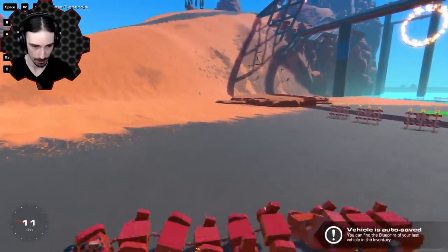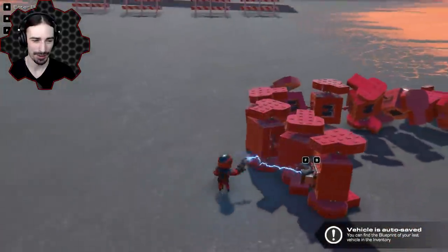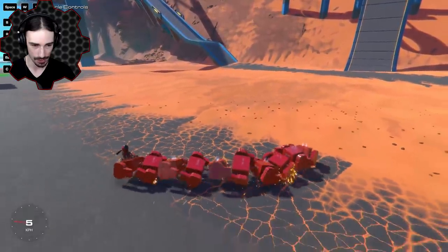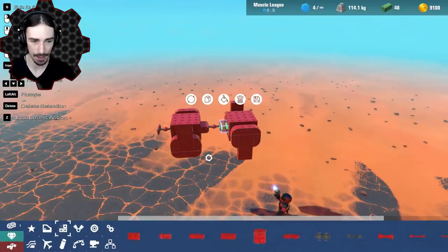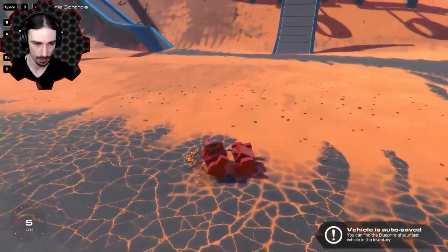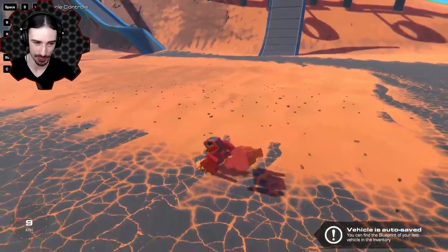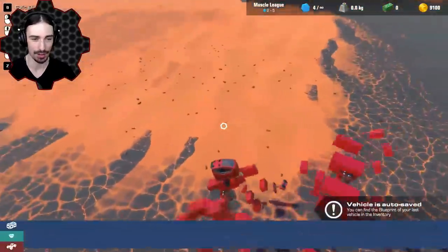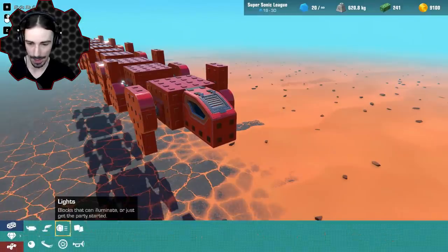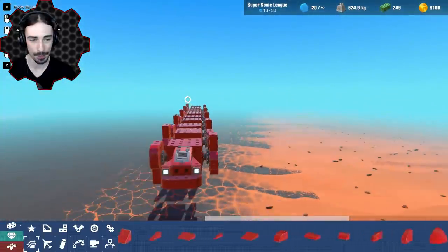Each other segment has to be opposite leg orientations — two, four, six, eight, ten. I think I see a problem — I think these are going to run into each other. Oh yeah, oh that's bad. You know what, it's okay, this is all fine, there's nothing wrong with this at all, this is gonna work just fine. Let's just do a quick test — yeah, those legs are really close to each other but I think we're good.